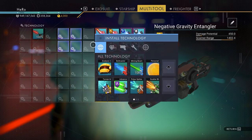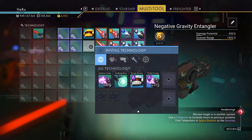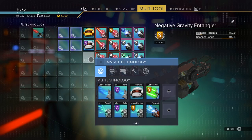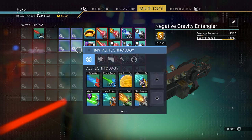The next part, we need to place the Analysis Visor here, and under it we need to put the Survey Device. Let's do it. And under that we also need to put the Compact Scope. Let's do that as well.